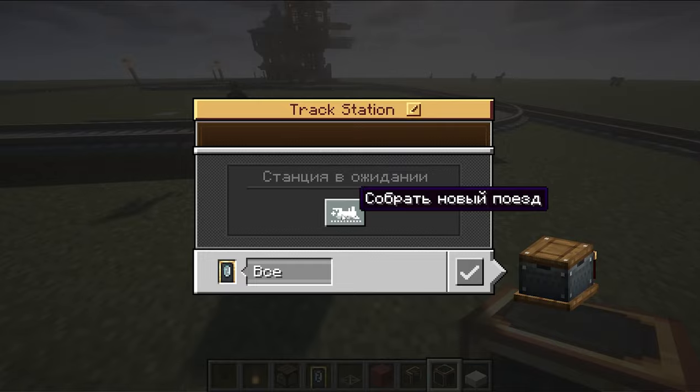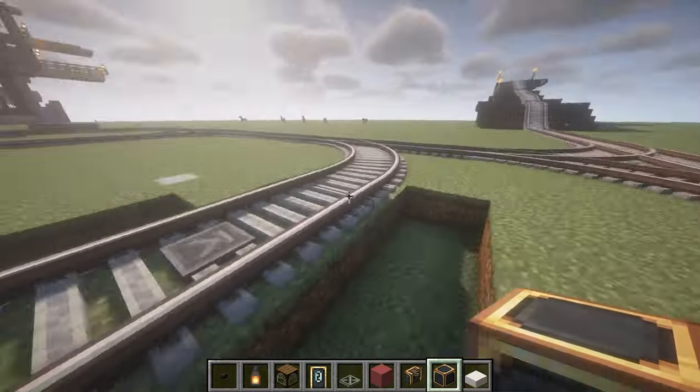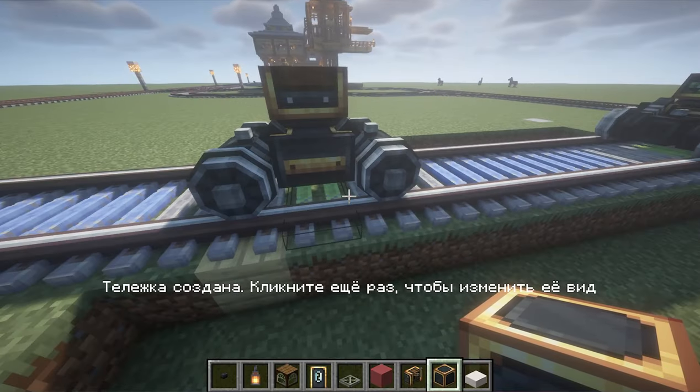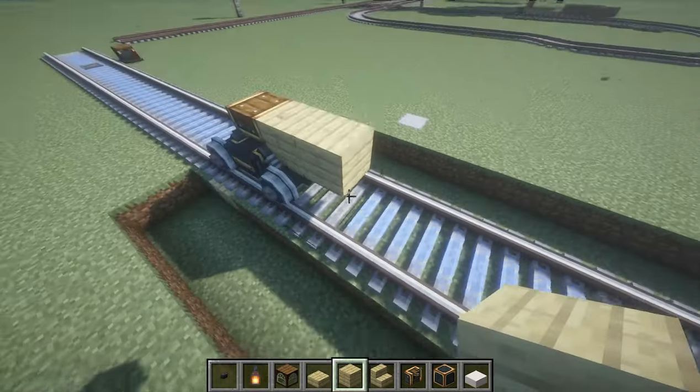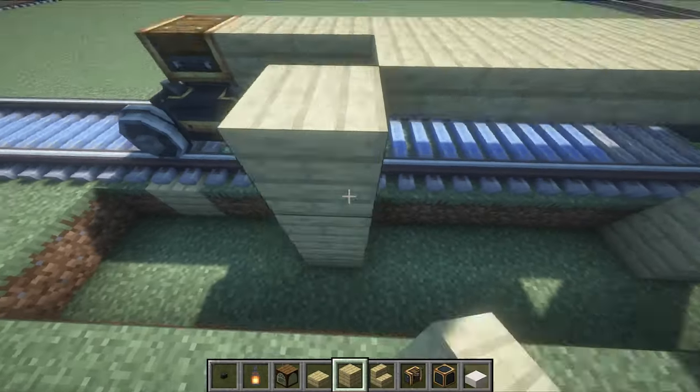Click on the station and assemble a new train. Be careful with the choice of direction when building a one-way carriage. We place the first cart — there should be 9 blocks between carts. We install a birch floor, because I like birch trees. Then we install half blocks.